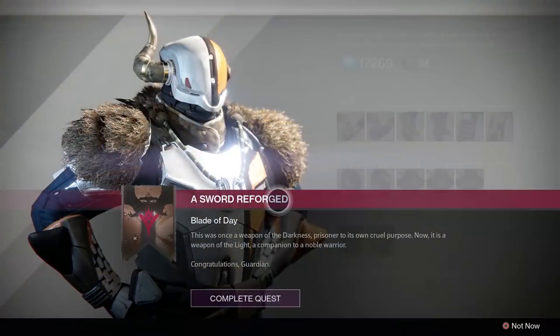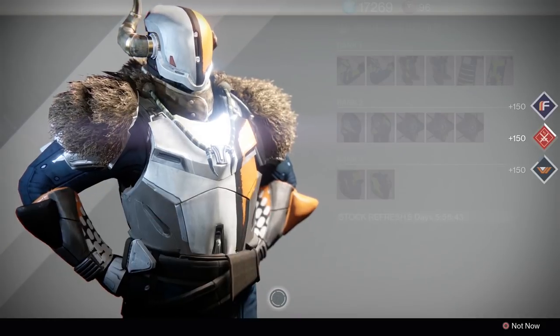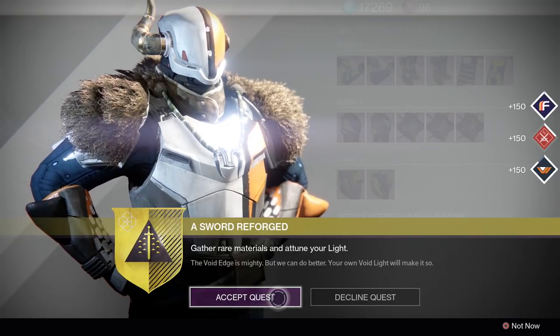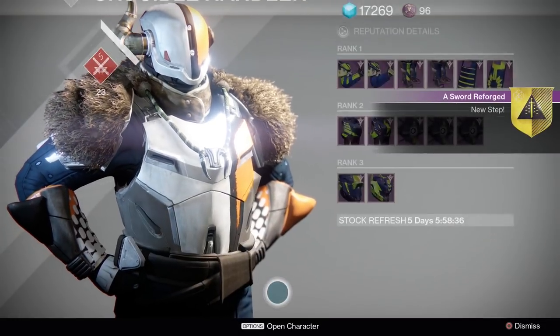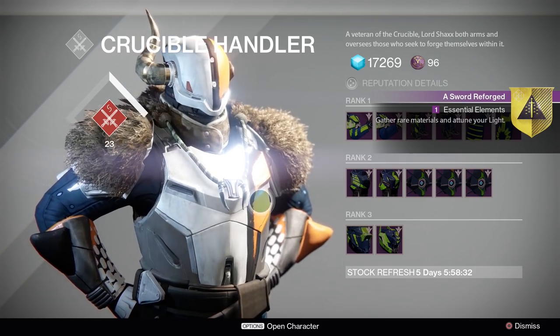Once you're done with that, head back to Shaxx, turn that in and he should give you a new quest called A Sword Reforged. He'll tell you to go gather 10 of a rare material and to brush up on your elemental kills depending on which sword you grabbed.